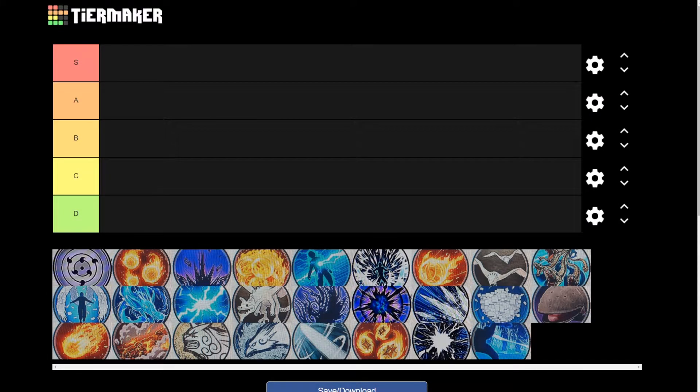Before we go ahead and put the jutsus in the tier list, I just want to explain what the tier list is going to be about. So as you can see here, D is going to be the lowest rank and S is going to be the best. The in-betweens are C through A — C is going to be the lowest and A is going to be the highest. So let's hop straight into the D tier list.